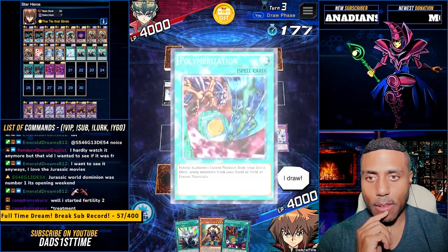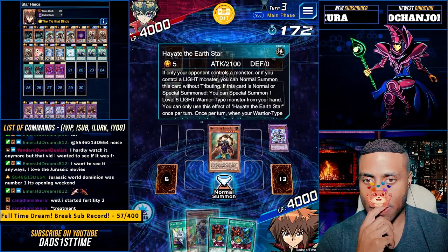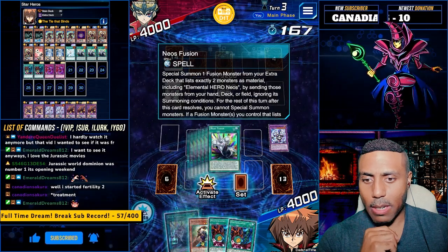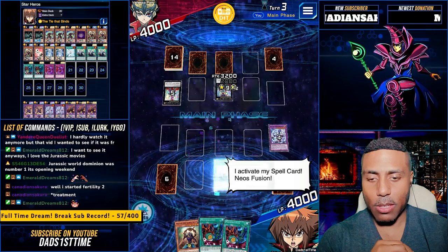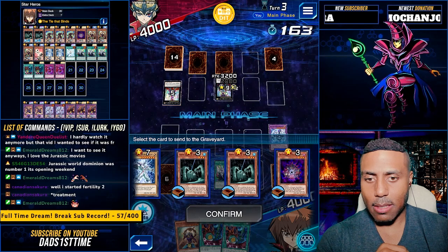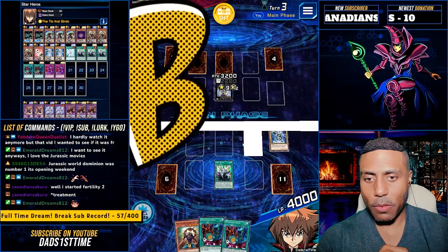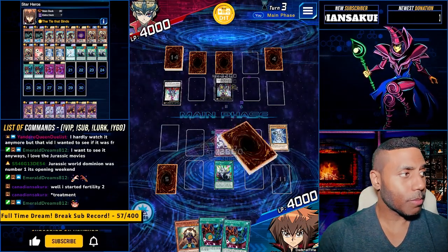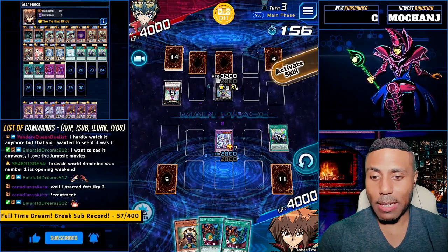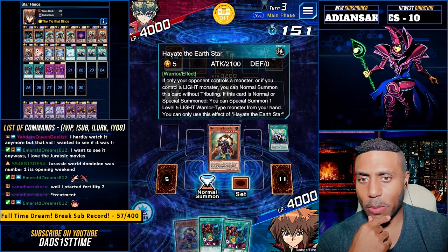I draw. Two Polly. Negate that attack. Let's activate this one. Summon this again. We'll have to send a Hex and you. To the field you go. I heard Fallen Kingdom was the worst Jurassic Park movie — I'd probably be inclined to agree. Normal summon without tributing.